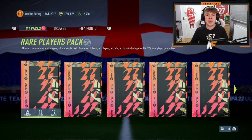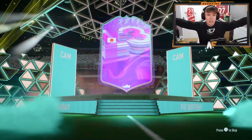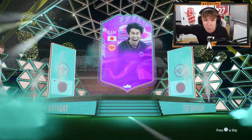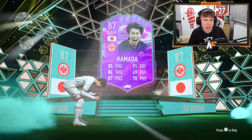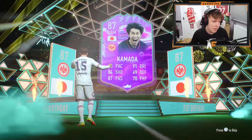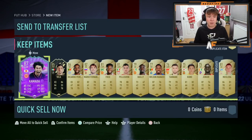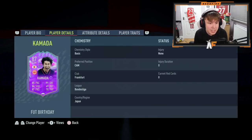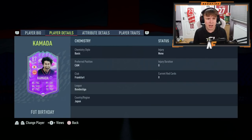We missed the lightning rounds but we've got our 350k pack. Let's crack that open — oh, FUT Birthday! It's a FUT Birthday Kamada — 85 pace, 91 dribbling, 84 shooting, 87 passing. We'll take it! Got that from a free 350k pack, so I'm not gonna complain. Bundesliga card, and also an inform Veira and a Pereira — five-star skills, four-star weak foot, that is a card and a half!